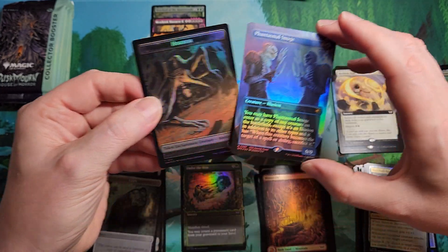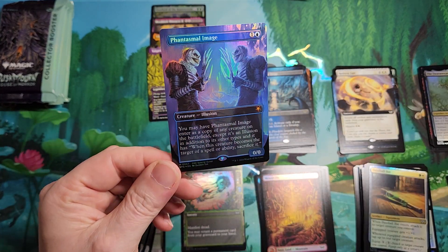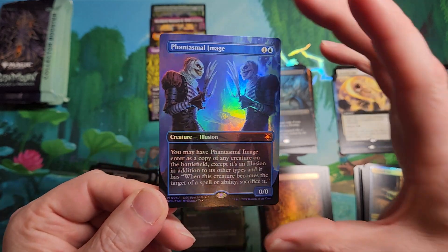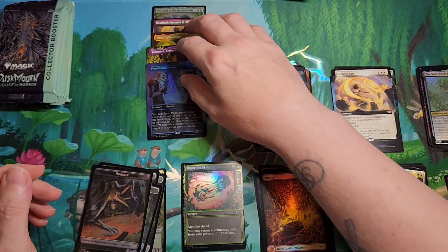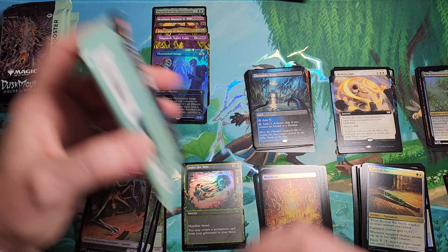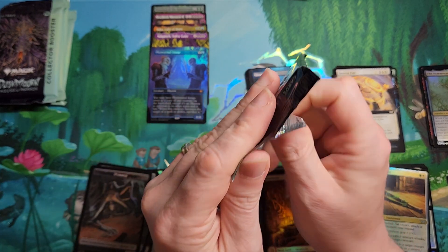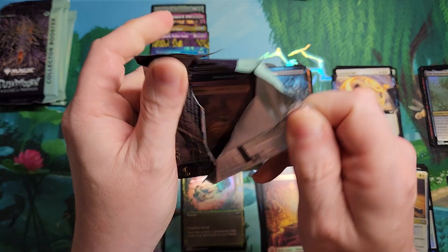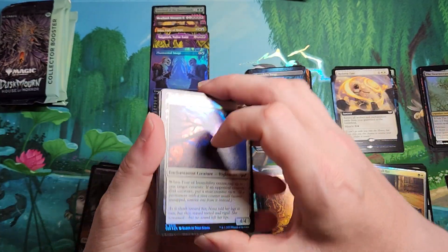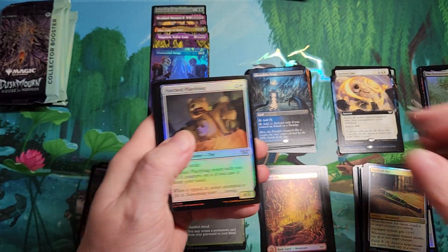Oh, finally — wow! Five boxes and we finally get a special guest. It is a Phantasmal Image. Not only is it a sweet-looking card, but it's a good card. Mythic number five. Hope that doesn't mean we don't get a fractured foil because we got a special guest card. We had to open six boxes to get one special guest card — that kind of sucks. In the Playboosters you get two, and I guess that one's foil. Seems a bit off, but what can you do?